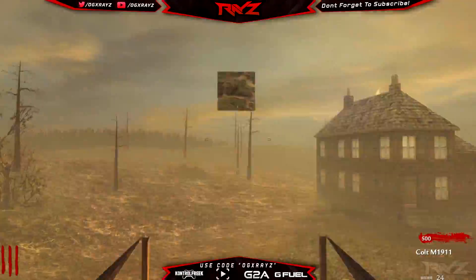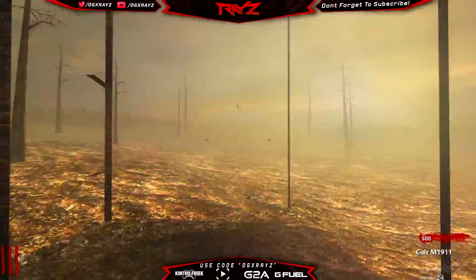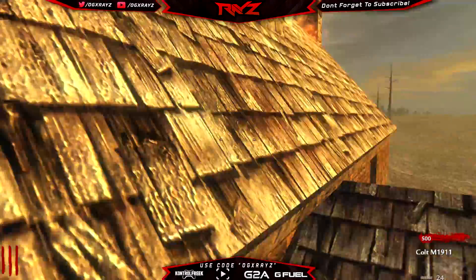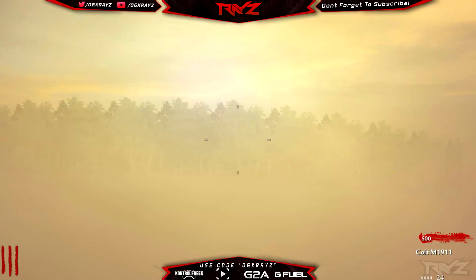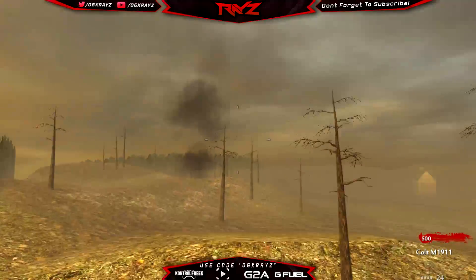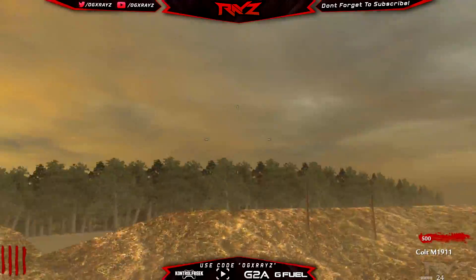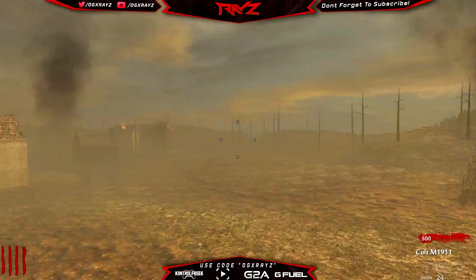We're looking at some of the houses that can be found on the outside of the map, which is pretty cool. There wasn't really a lot of detail here, which I thought was kind of a letdown. But if you wanted to see the outside rim of what the map looks like, we have some backdrop, some trees, and some little land and houses outside. There wasn't really anything inside them, but it's kind of the way that it is.